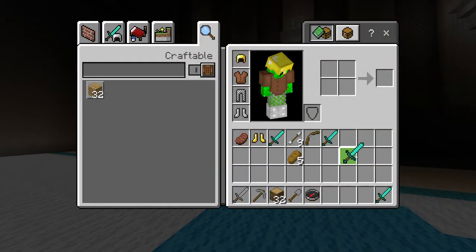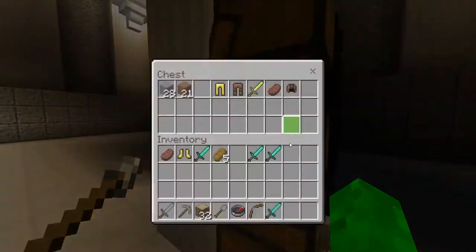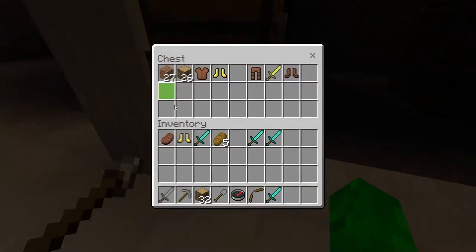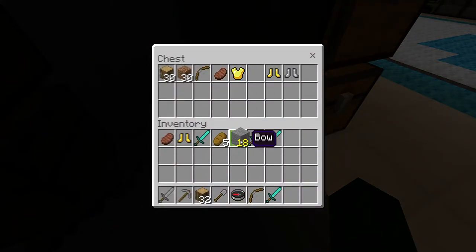I'll put all these extra diamond swords in my back pocket. I just need some arrows now. The problem with this game is you don't get enchanted bows, you only get normal bows which is really annoying. Hopefully in one of the updates they'll fix that.